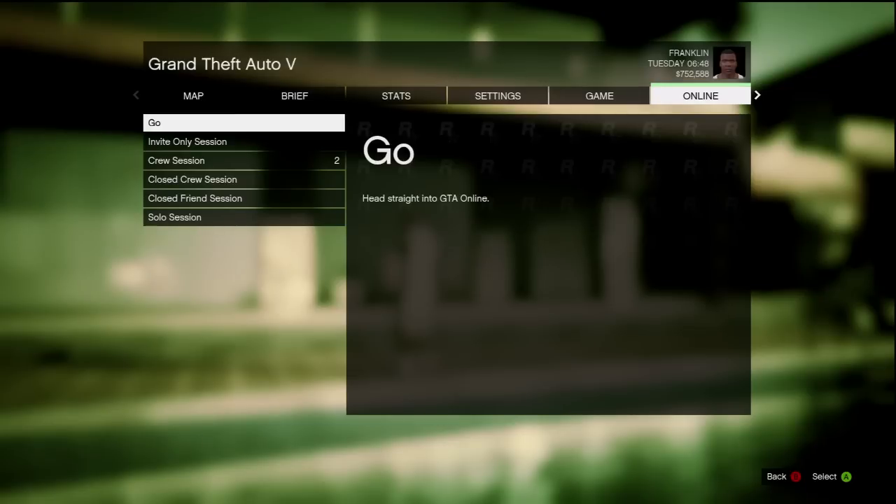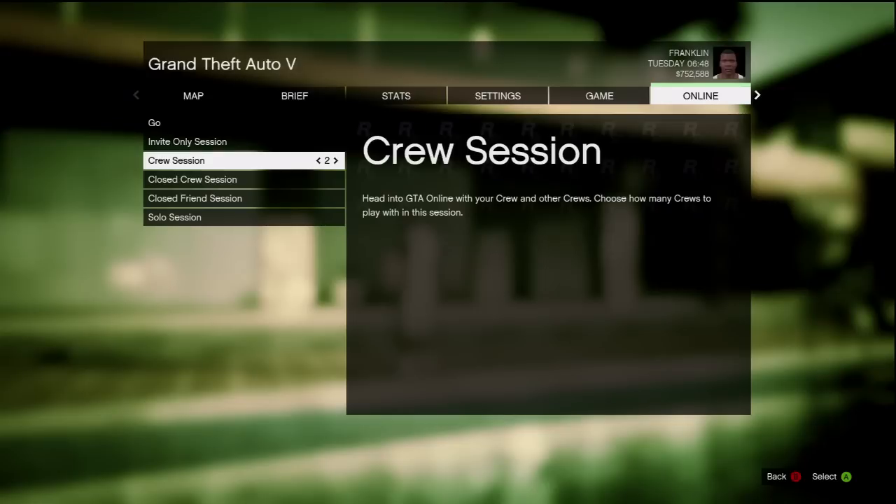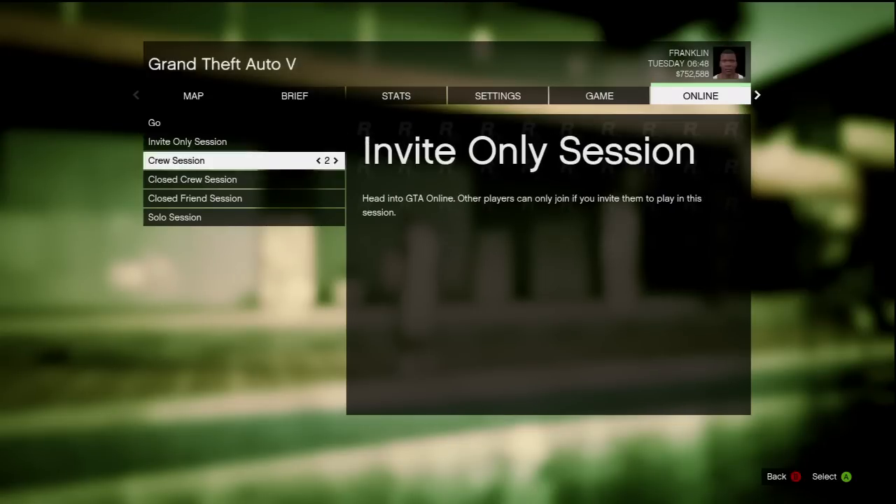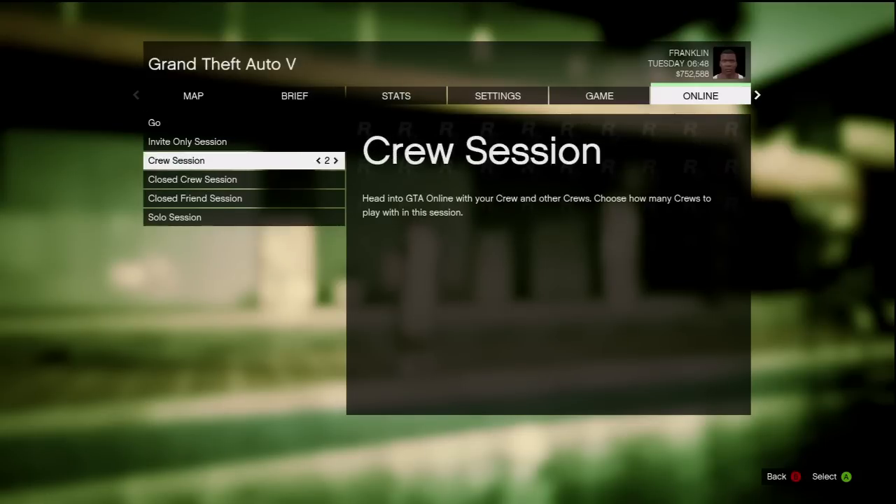You can hit Go, which is going to put you into any random lobby online. You can hit Crew Session so you can play with your crew members. You can do an Invite Only session, which means you can pretty much only invite your friends. These are all pretty much self-explanatory.